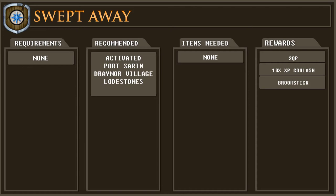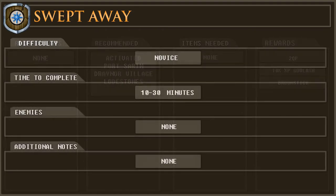You need no items for this quest and the rewards are two quest points, access to 10 portions of XP goulash, and a broomstick. This is a novice quest which should take spacebar warriors no longer than 10 minutes to complete, and if you want to read the dialogue it'll take about 20 minutes. There are no enemies to defeat in this quest.